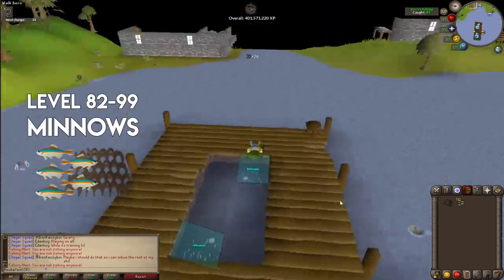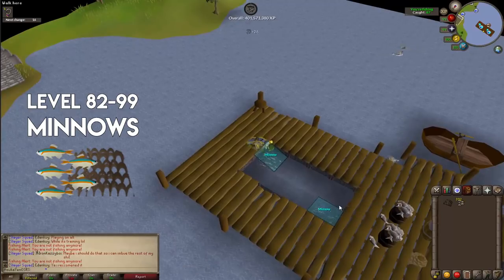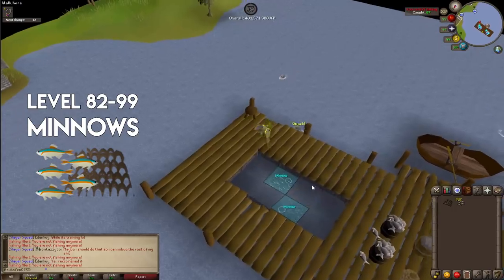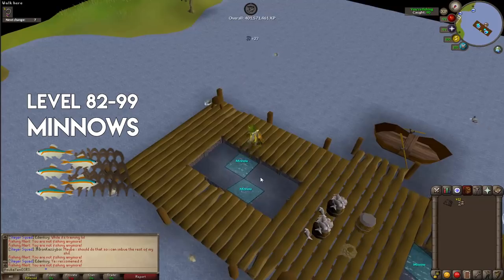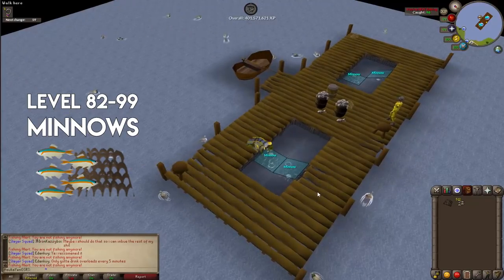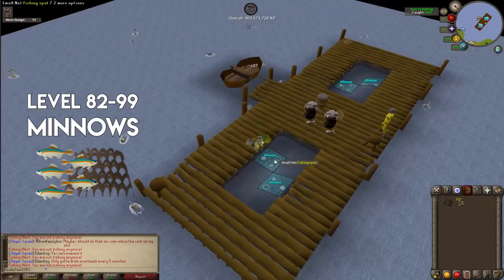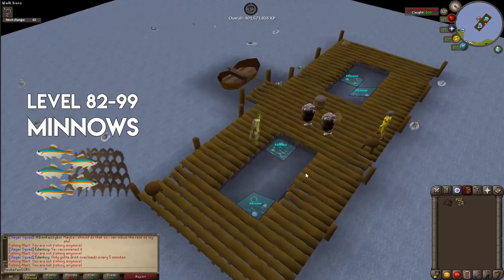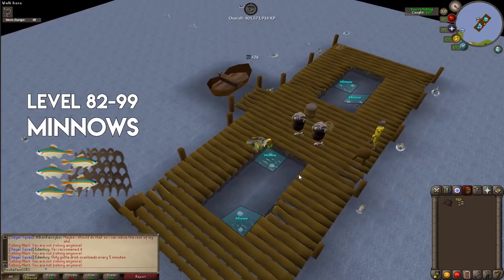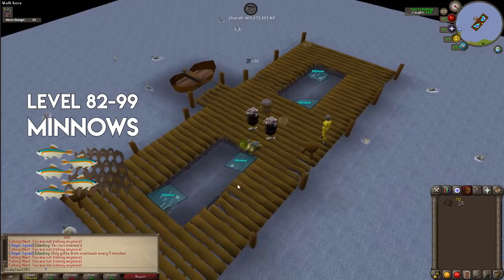Minnow fishing is not AFK-friendly at all. Minnows can be exchanged at a rate of 40 minnows per one raw shark, so you can still make a profit. It's faster than both Monkfish and Anglerfish methods. From level 82 to 99 is 10,613,344 experience, equating to 400,503 minnow catches. At 10–14 minnows per catch, you'll accumulate 4 to 5.6 million minnows, which converts to 100,000–140,000 sharks.